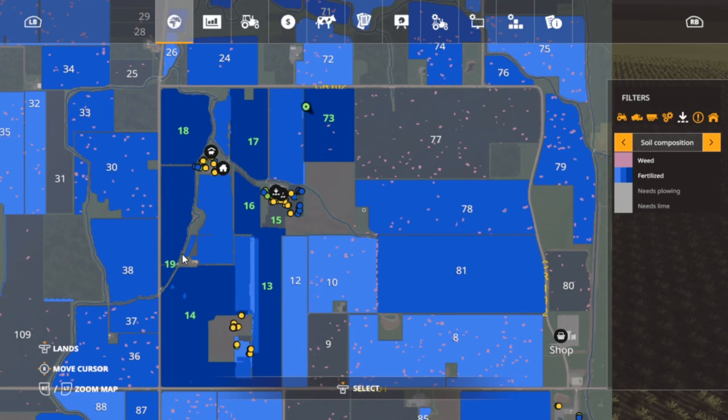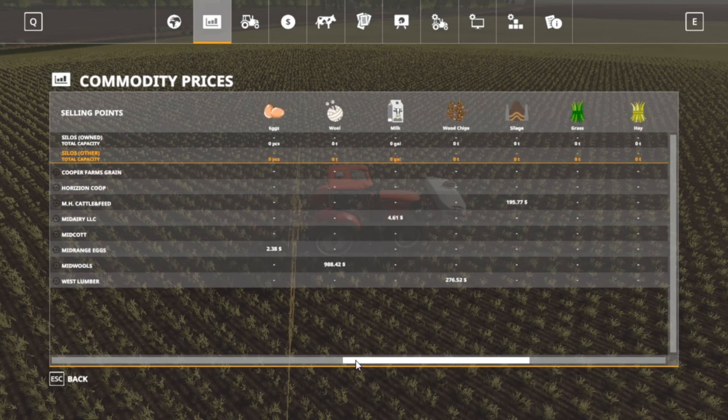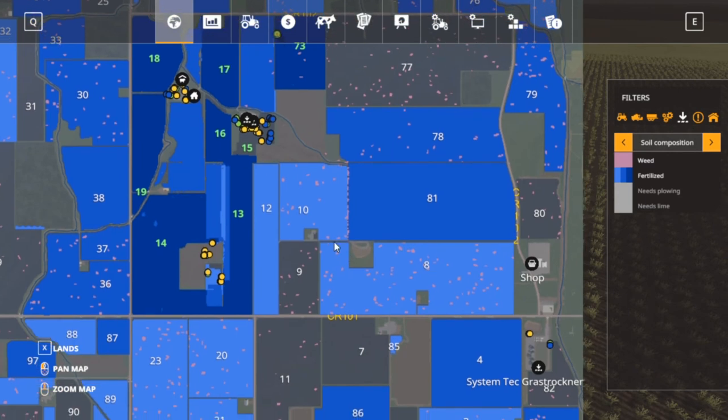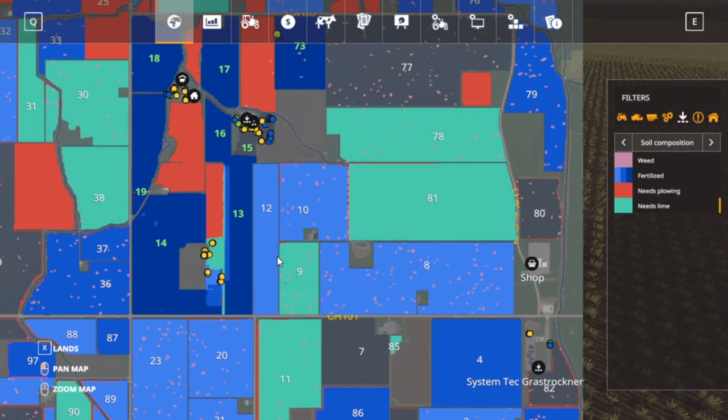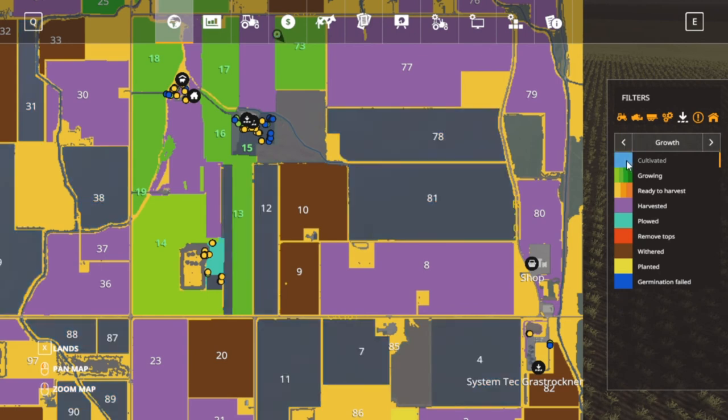Fields 8, 17, 18, 16, 13, 14, 14, 19 and 73 are actually completely done unless more weeds pop up. I've been looking at the cotton price - look at that - nine thousand four hundred and seven dollars. We're gonna grow more cotton. Since I kind of got the money, field 12 doesn't need anything. I'll turn everything on here - 12 is solid, it's been cultivated.